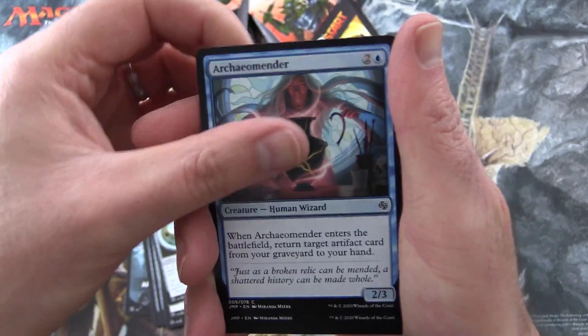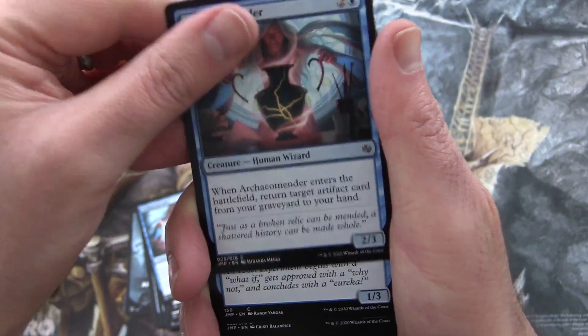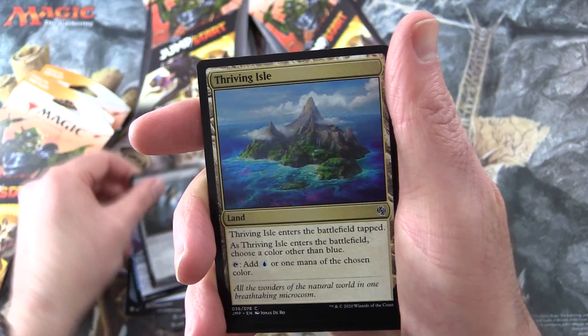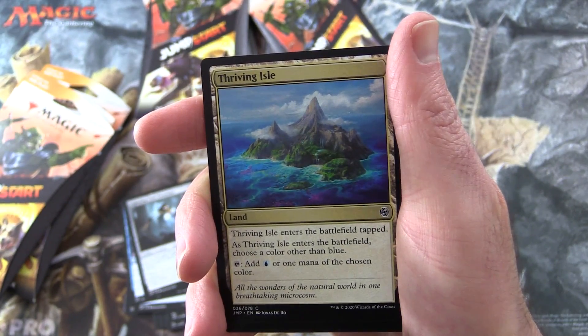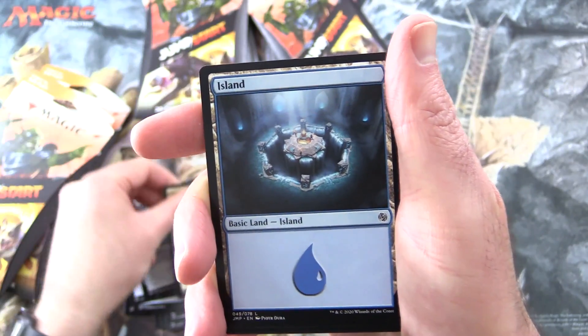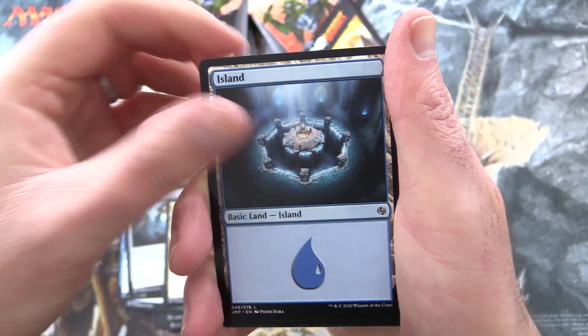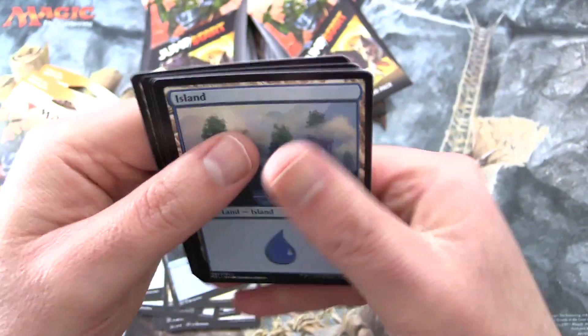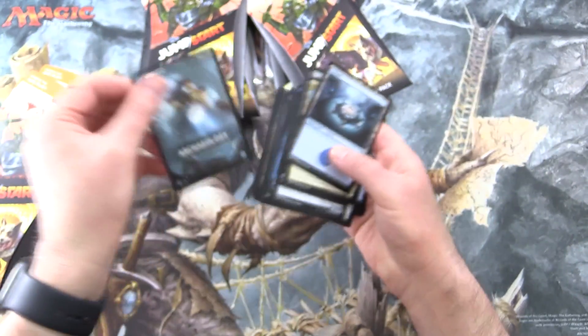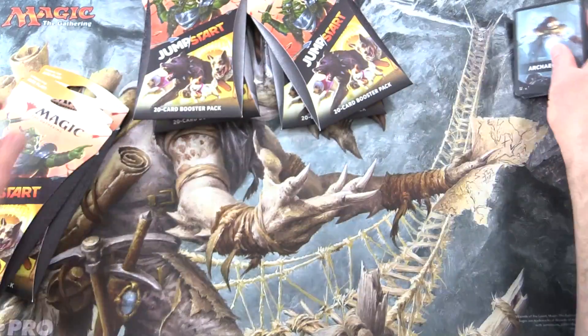Chromatic Sphere, Archaeomender — a couple of those. Erratic Visionary, Lightning Core, Excavator. Thriving Isle, and this is the special Island for this one, and then we've got a bunch of other Islands. So Archaeology is the first one — we'll pop that in the corner. Let's get on to the next.